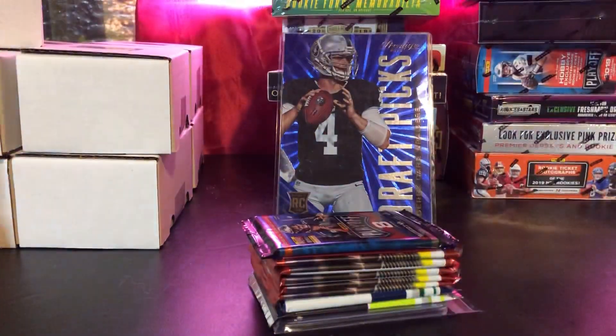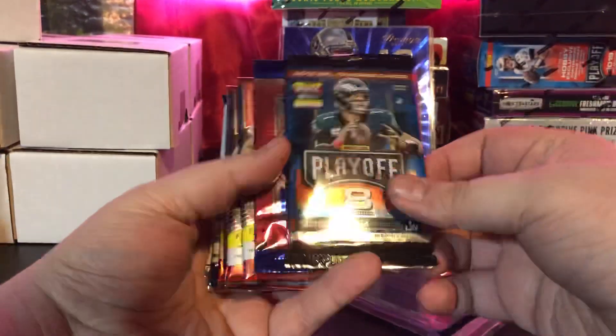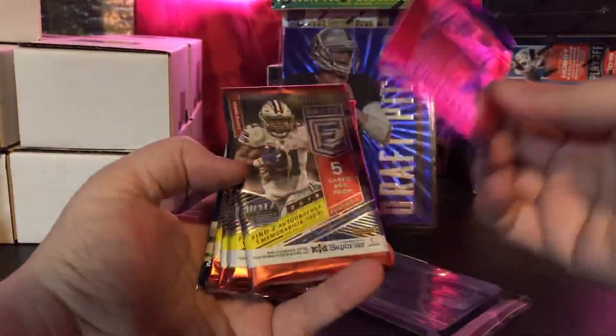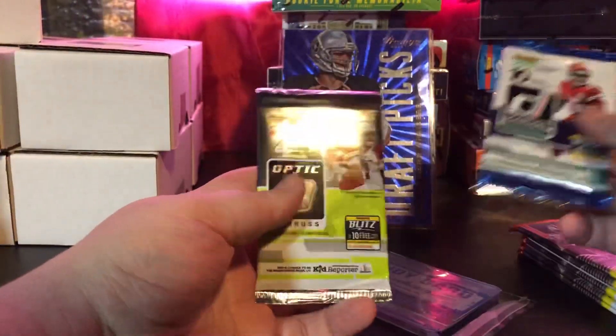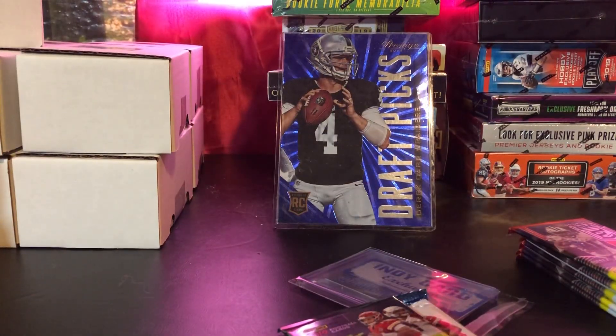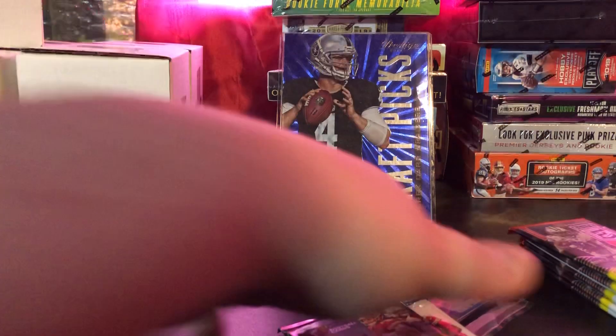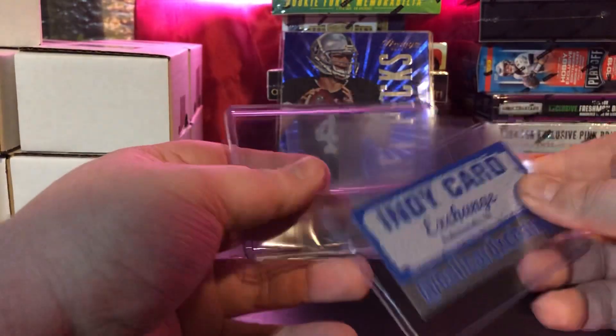If you guys really want to see what's in it, just look at the picture — it shows an example, I don't really want to open somebody's box. So this is what we have: a pack of Playoff, a Panini Football Kickoff I think, five Elite, one Donruss, and one Optic. It doesn't actually say Optic, so maybe you always get one — I'm not sure. We also got this Indie Exchange card, I think it's just a business card, and a couple extra sleeves.